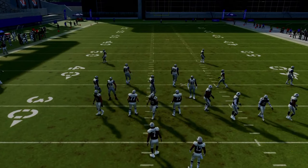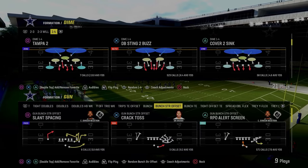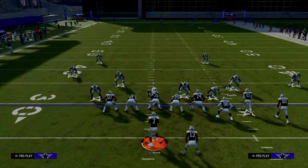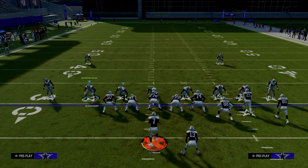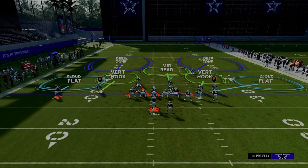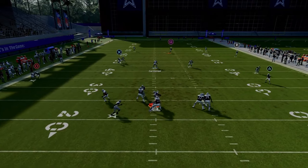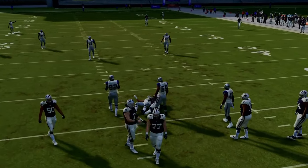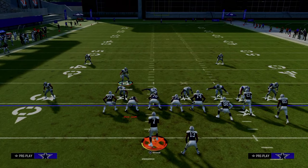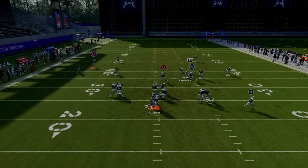So that's something for you to lab on your own. I'll show you one cool application of this out of just a random formation — let's talk about Tampa 2 out of Dime 1-4-6, because this is a really good formation. With this defense, if you pinch your defense, you notice it pinches these guys, but this guy's a linebacker. So we can just drag him back up over the A-gap like this, and now look what we're in — basically the same kind of deal that Dollar is in, but from a different formation and different alignment. That's how you can cross-apply concepts in Madden.